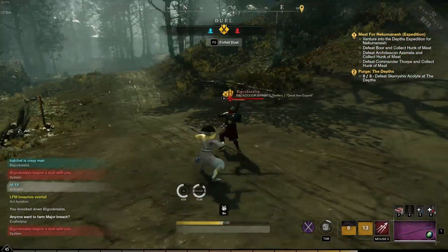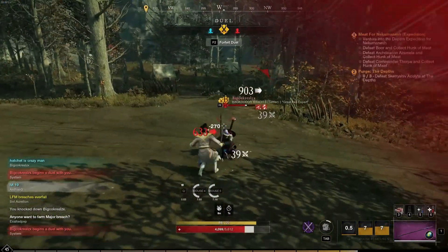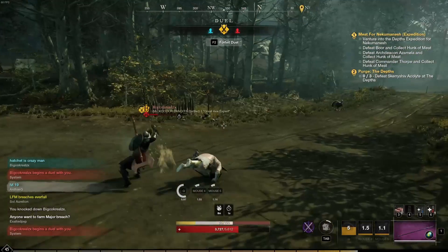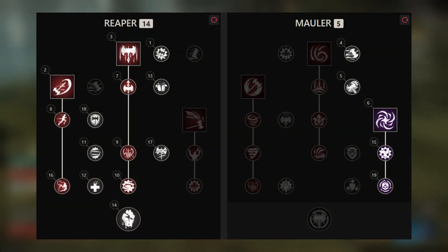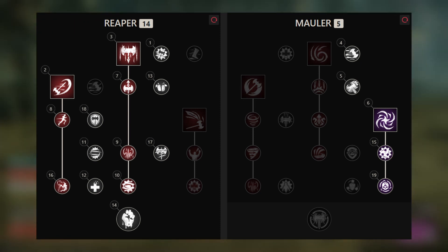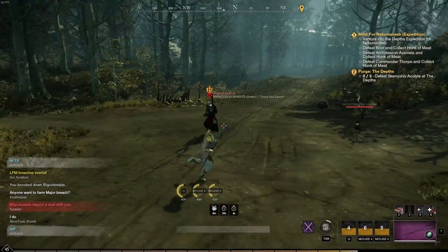In open world PvP the hatchet pairs well with different types of weapons, being ranged or melee, since it's such a versatile weapon. So let's take a look at the most common and best pairings with the hatchet. The first weapon that really pairs well with the hatchet is none other than the greataxe. This is one of those very popular builds in New World, and it is just so strong and overpowered. You do a full strength build with some constitution, which makes you very tanky but also deals lots of damage. These two weapons have a lot in common — they both provide mobility, sustain, and damage.